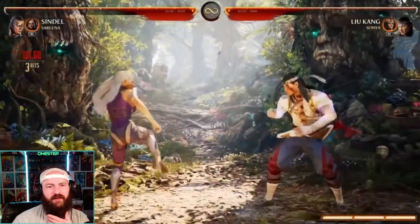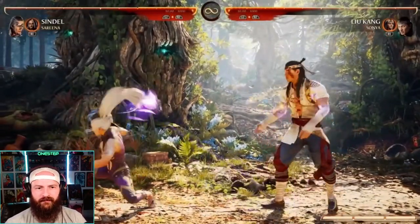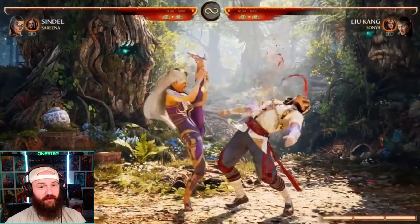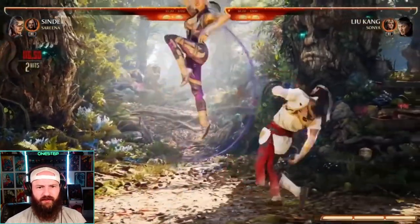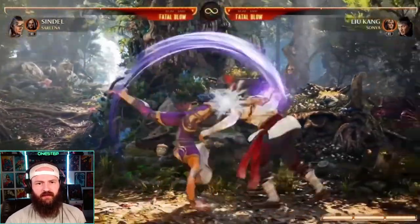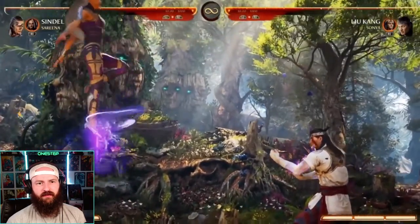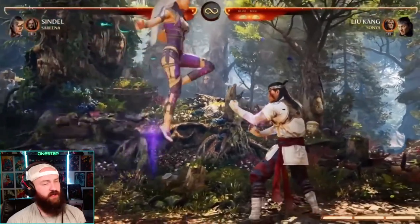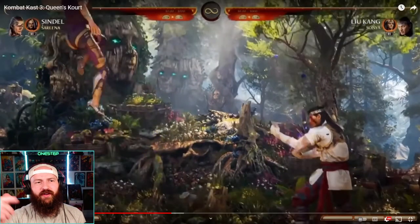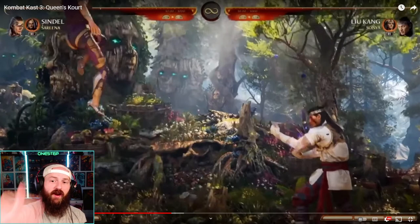That gets to the next tool — her cartwheel overhead. She's got overheads loaded in the specials. It's great up close, great as a wake-up attack, and you can use it after a move like that. Mix it up with gains — it's a good wake-up attack. And there's a down three with real range to it. They look different but you can't just be on autopilot. Then lastly she has the classic levitate, which goes over projectiles and over cameo moves like Jax's ground pound.